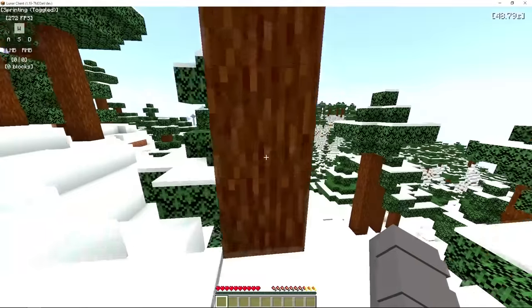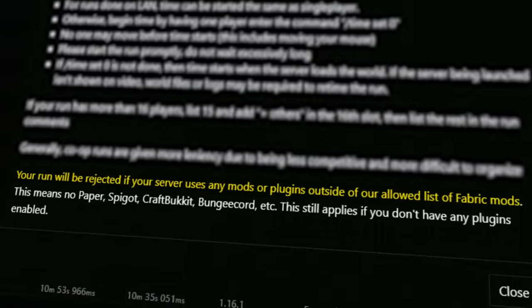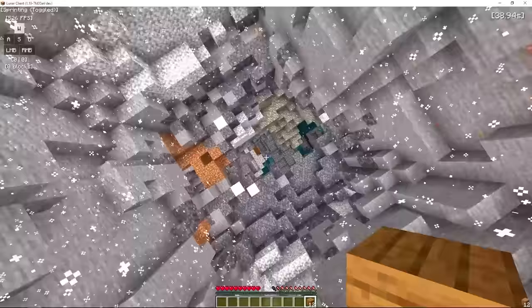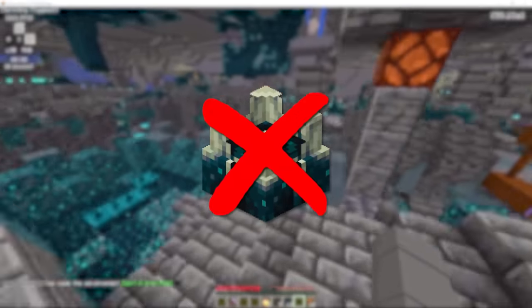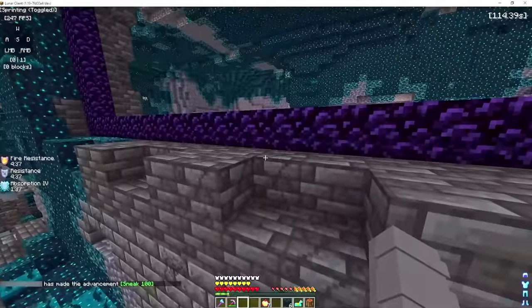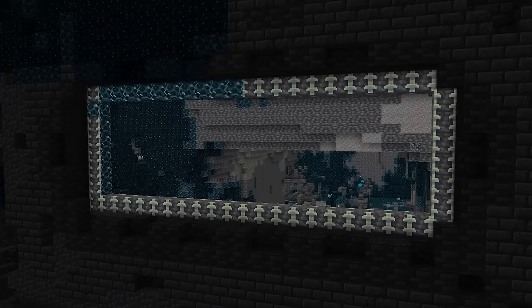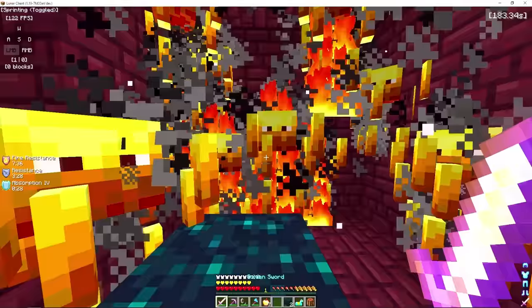He finds the End and celebrates being famous. This next runner is using a third-party Minecraft client, which is not allowed for speedruns. He finds a strange cave right next to his spawn where he's able to jump right down into an ancient city - how convenient. The runner loots the ancient city, which strangely has no sculk shriekers, and heads to the city's portal which for some reason has obsidian instead of the deepslate it's supposed to spawn with.